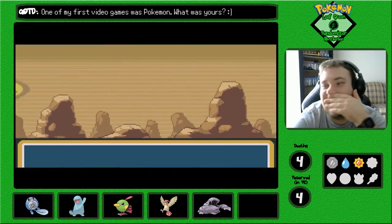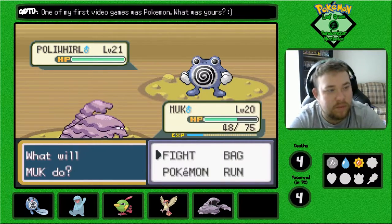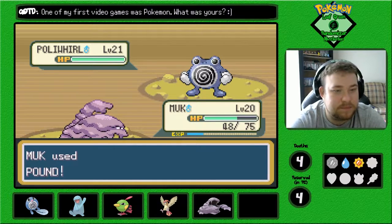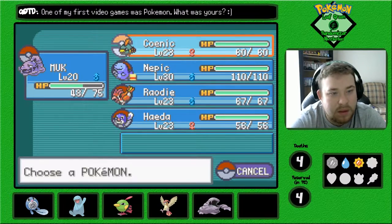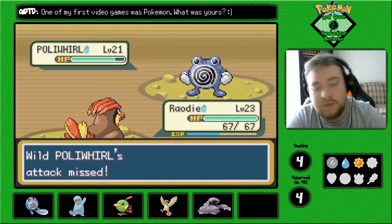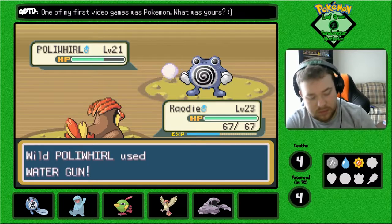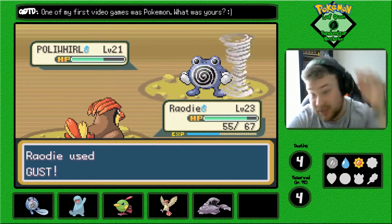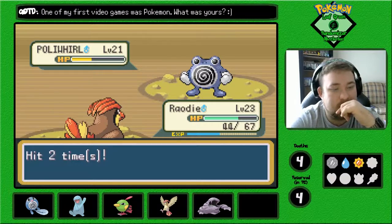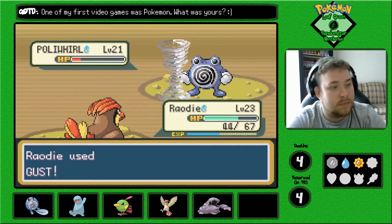Let's journey through Diglett's Cave. There's a Poliwhirl. Now that I think about it, Hayda should be close to evolving to a Poliwhirl. I'm switching here — this is gonna be painful. I think Poliwhirl evolves at either level 24 or 26, so Hayda is really close, which is very good. Because then we're one step closer to getting a Polywrath, which is Water/Fighting — another type that we don't have.